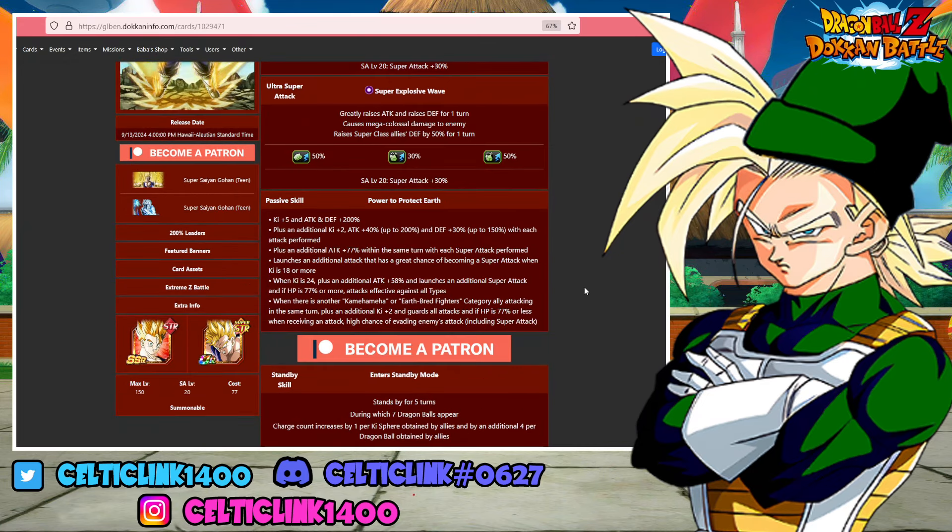On his passive, he gets ki +5 and attack and defense +200%. He gets an additional ki +2 and attack up to 40% — capped at 200% — and defense up 30%, capped at 150%, with each attack performed. So he's one of those units that needs to attack, whether you actually get the super or not, in order to build up his attack and defense. The more you see him attack, the stronger his attack gets.